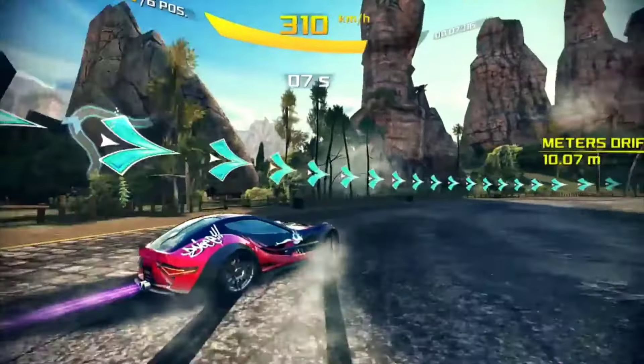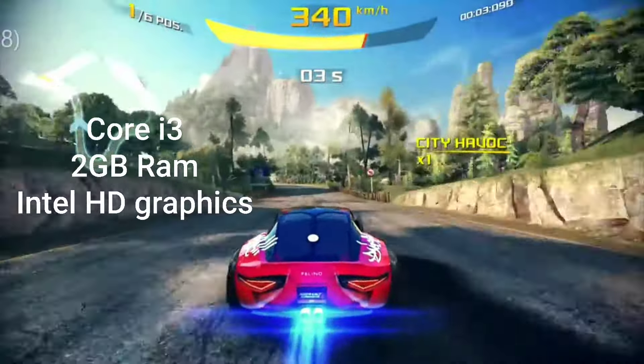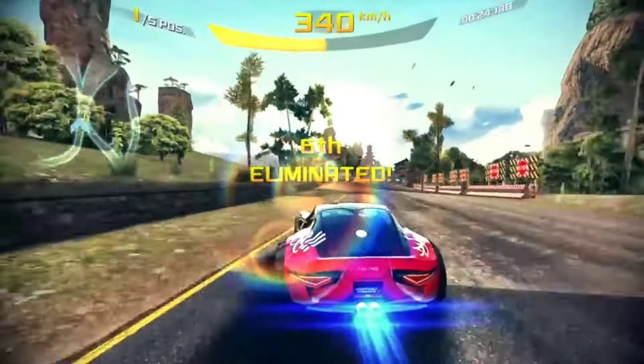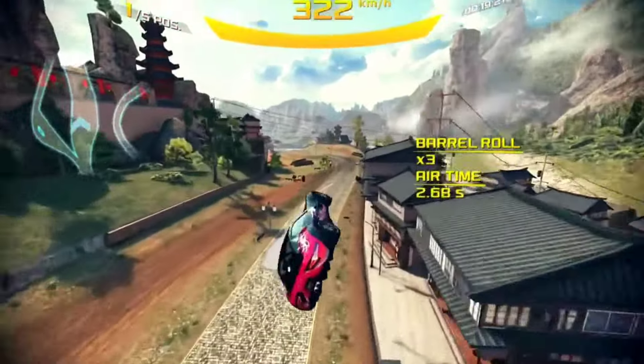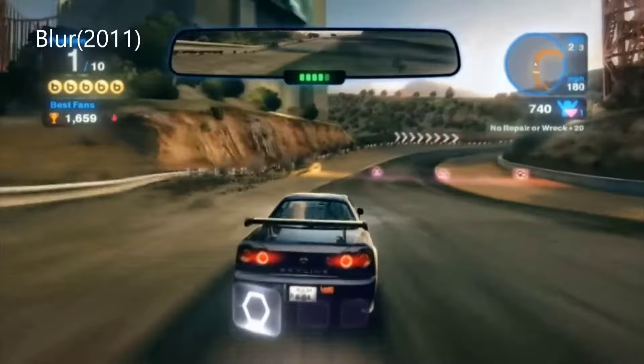Number six is Asphalt 8. This game also has insane graphics and the requirements are here. On the number seven spot we have Blur — insane graphics here also. The requirements for running this game are shown on screen.